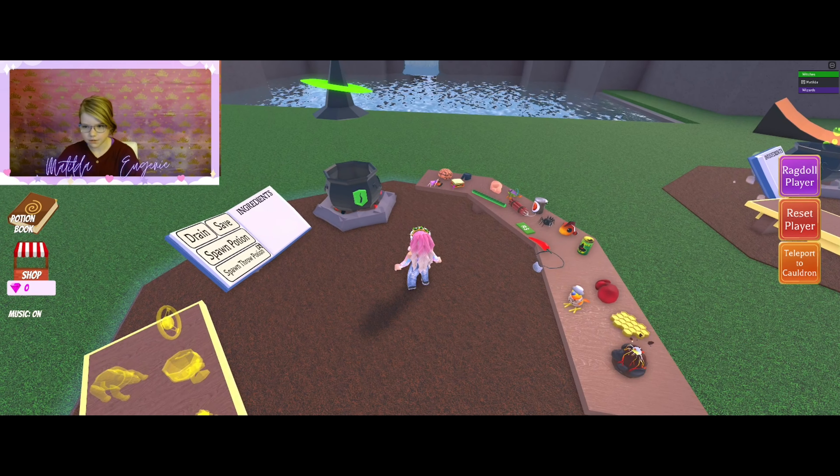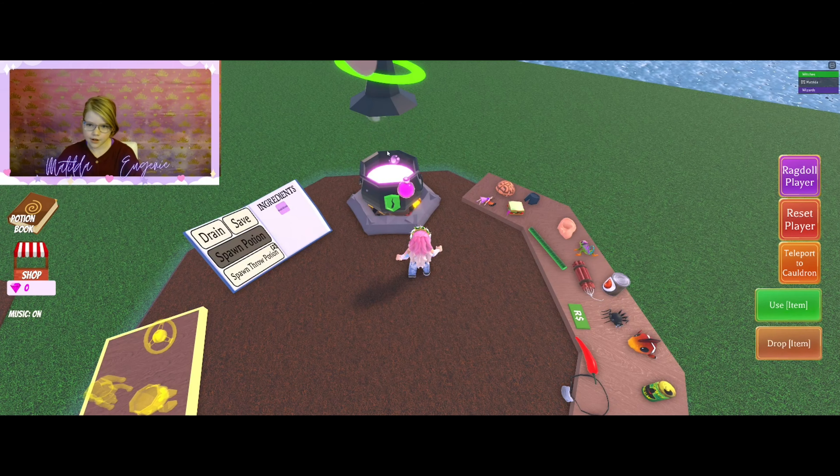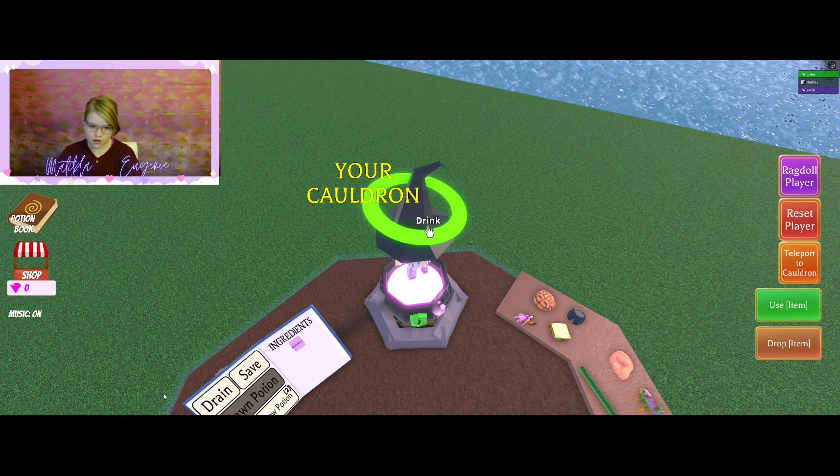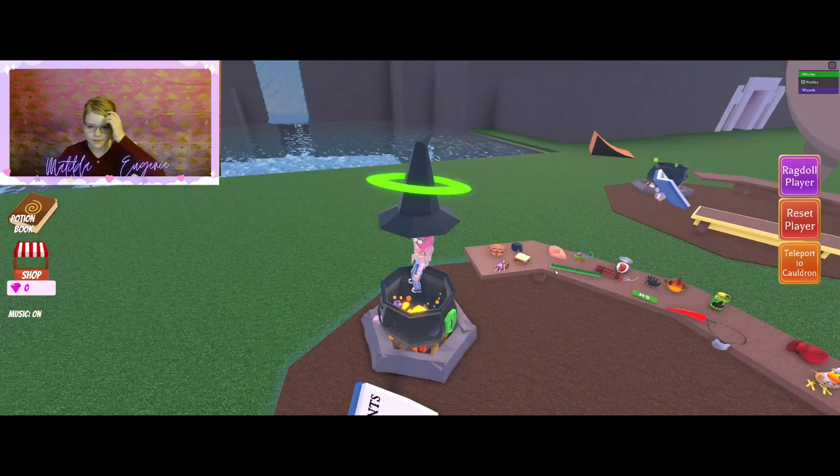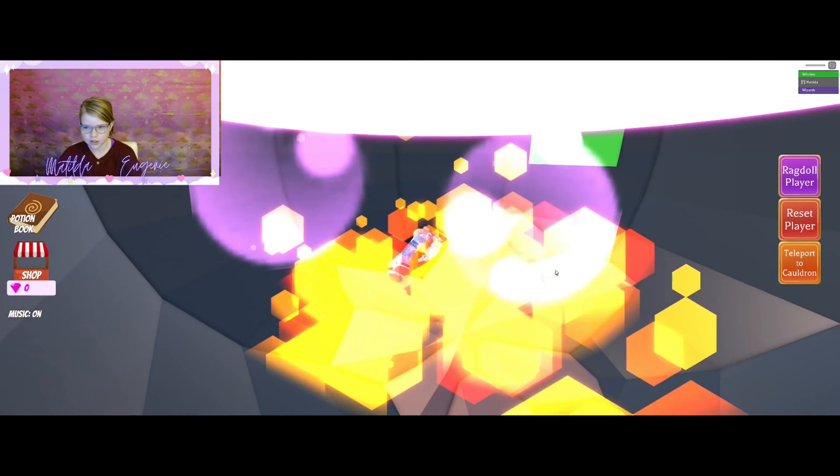Next I'm going to be showing you the Firebee. Okay, so you need to make yourself small. You're going to need a chameleon and a fairy to get that. Then use the item — you don't have to drain, there's stuff in there, but you definitely should.